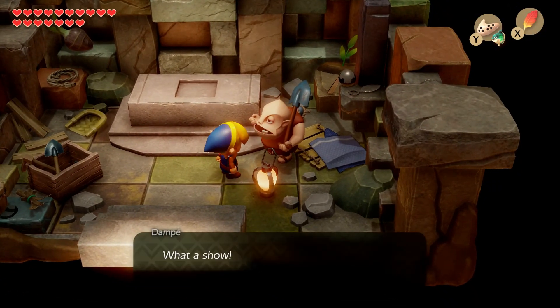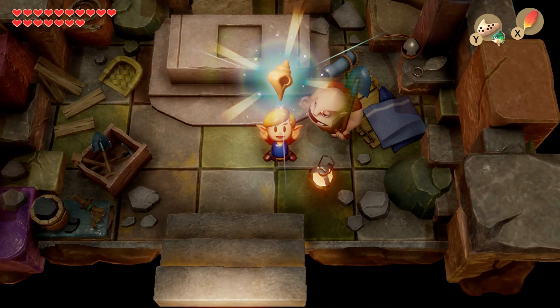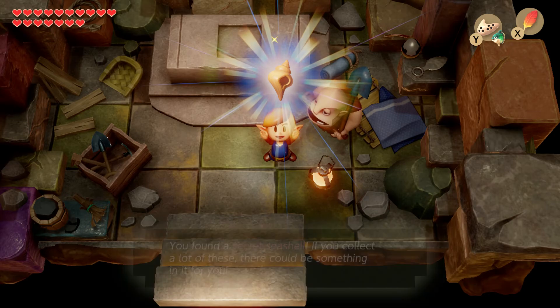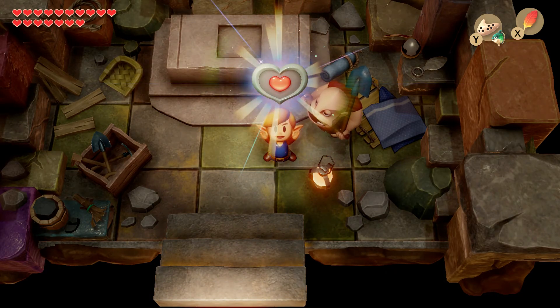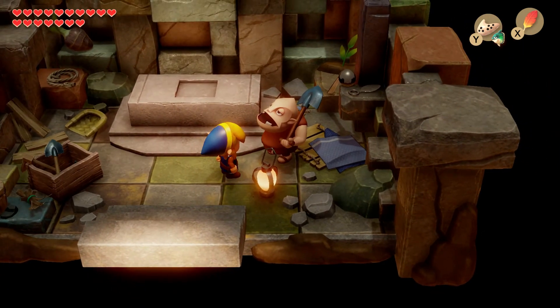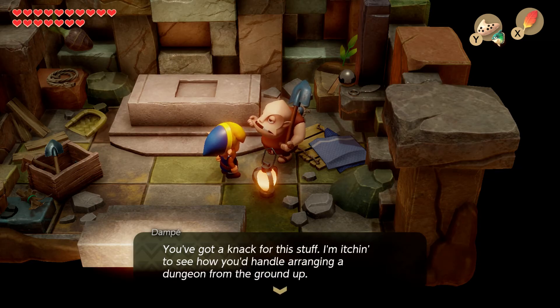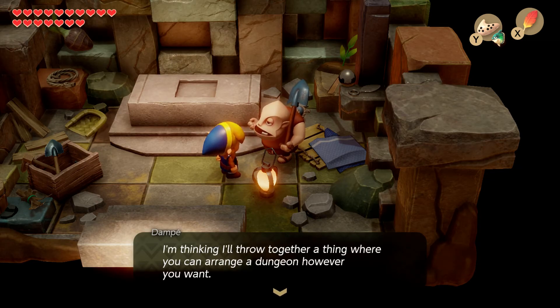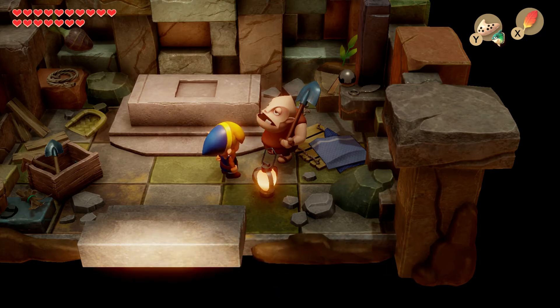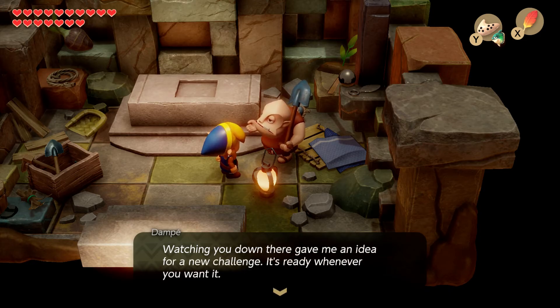I know Dampé gives me some stuff and I'm wondering — I think that's the fourth dungeon on tier one. We got one of the secret seashells — terrific. Oh, we also got a heart piece — terrific. Do we get another tile? 'You've got an act for this. I'd like to see how you handle arranging a dungeon from the ground up — I'll throw together a thing where you can arrange a dungeon however you want. Watching you down there gave me an idea for a new challenge; it's ready whenever you want it.'